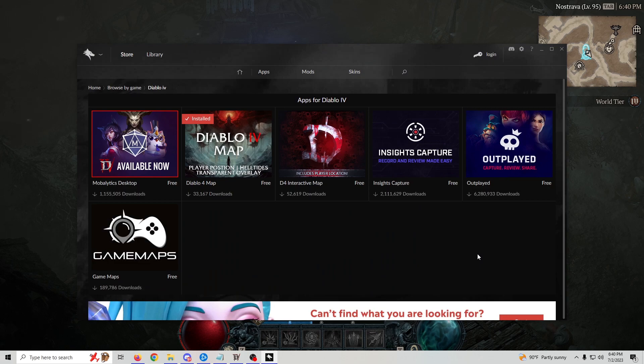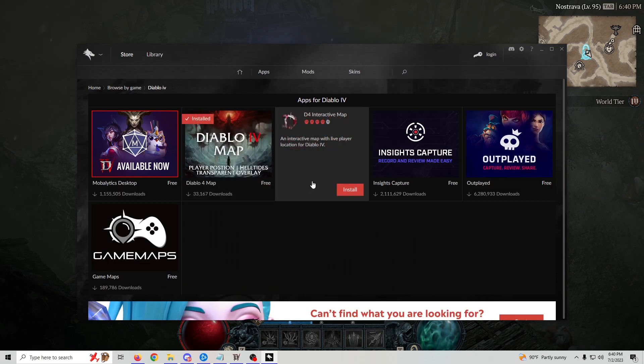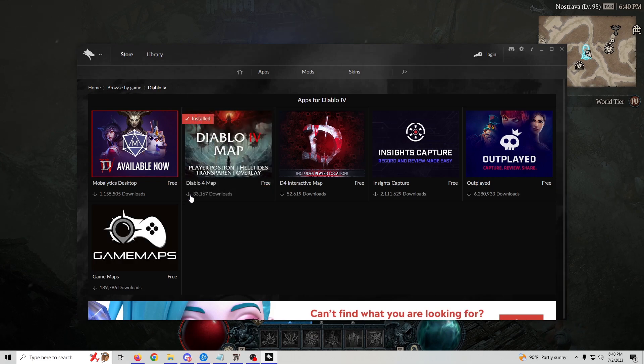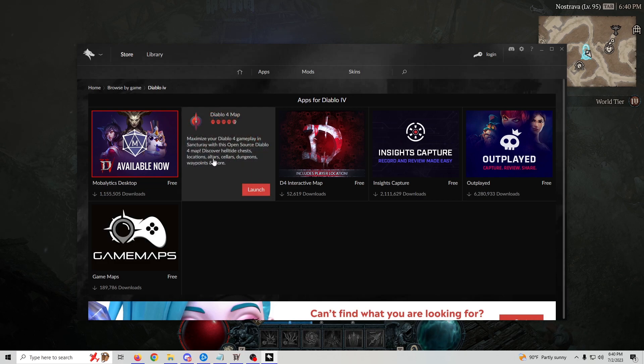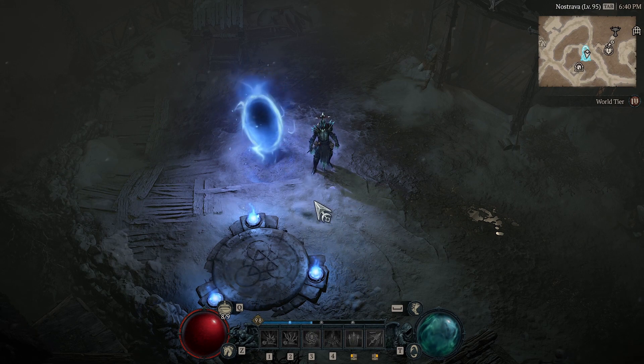The app we're going to look at today is called the Diablo 4 Map. There's also another one called the Diablo 4 Interactive Map, but I haven't had a chance to play with that yet. For this one, first let's get Overwolf installed — just download it, get it installed, register your account or don't, whatever — and then let's get Diablo 4 Map installed. Once you get that installed, restart or launch your game.